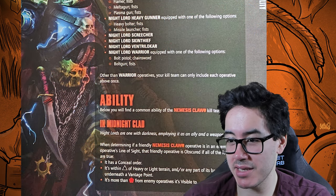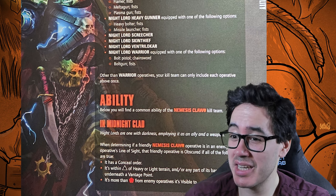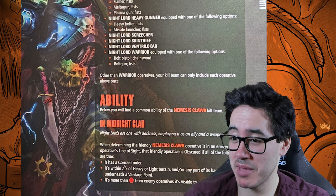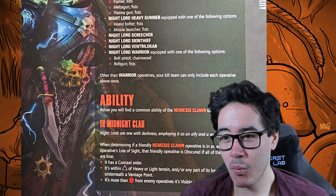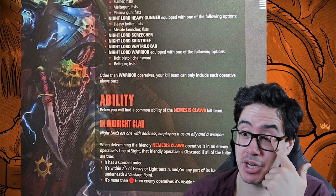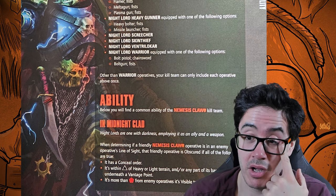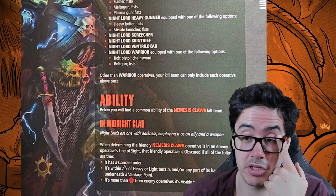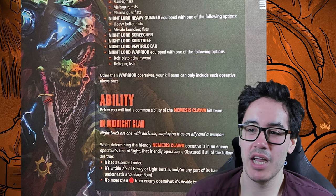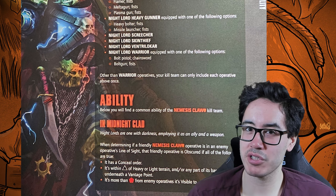The kill team's general ability is In Midnight Clad. When determining if a friendly operative is in an enemy operative's line of sight, that friendly operative is obscured if all the following are true: it has a Conceal order, it is within black of heavy or light terrain or part of its base is underneath a vantage point, and it is more than red from the enemy operative. The problem is you need all three conditions — it's not a bad ability, but there are so many boxes to tick that you won't get much use out of it. Even just needing two or more would have been fine.